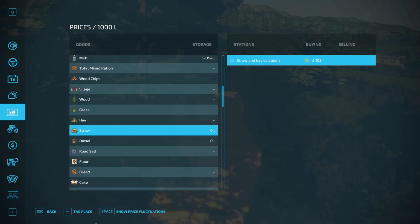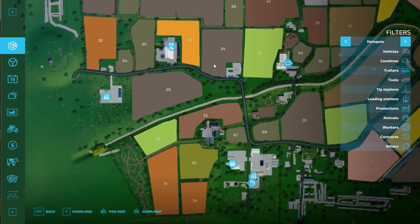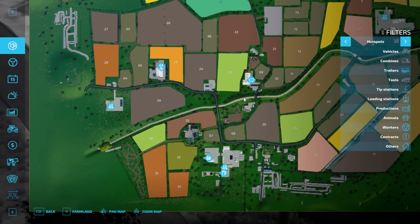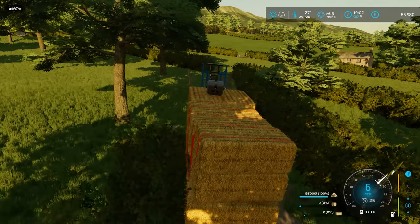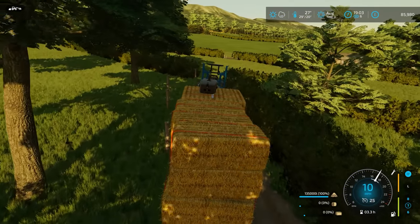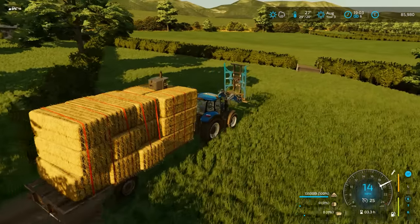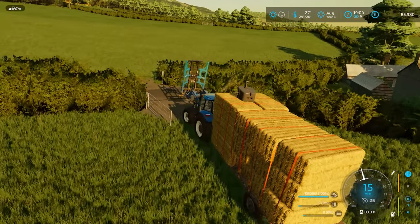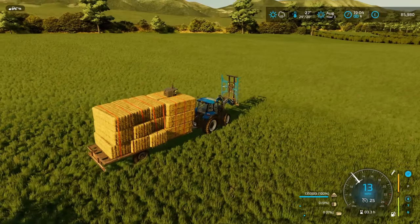That sell point is about somewhere down here. Nope — shows how well I know the map. Oh, it's literally next to the BGA I've been before; I should have known that. We might as well take the weight with us — it's all strapped on. I won't be able to make the right turn, so we'll just spin around.